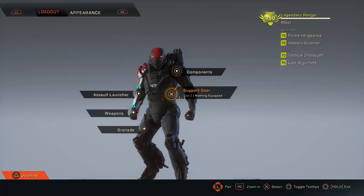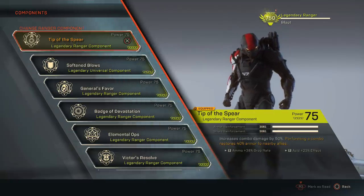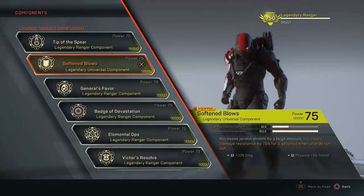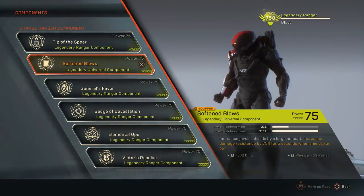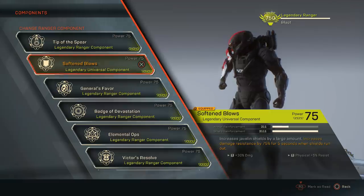I'm not using support gear because I'm trying to buff this as much as possible. Once patch 1.4 comes out you'll be forced to use support gear, which will potentially nerf this version of the build. I hope they'll address the scaling in the future but we'll see. For components, I'm using Tip of the Spear — I'm doing combos and this is a way to get my health back. It has an acid effect on it. I have a universal mod, Soften Blows, which has 30 general damage on it — we want general damage wherever we can get it.